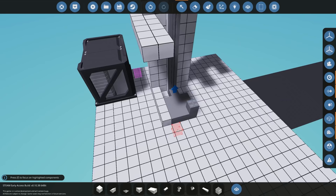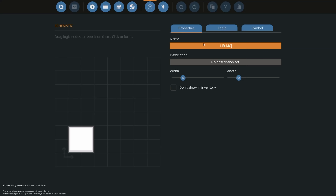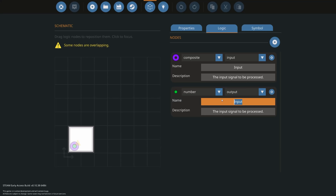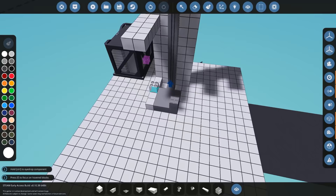The next thing we're going to need is the microcontroller itself. I'll be building a brand new one — let's call it our Lift MC. We'll need a composite in, which is what tells it to go to first, second, third, or fourth floor. We're going to need an output for telling it to go up and down. There's also one extra thing we need: a distance sensor input. This is what's actually going to tell the system where it is on its line.